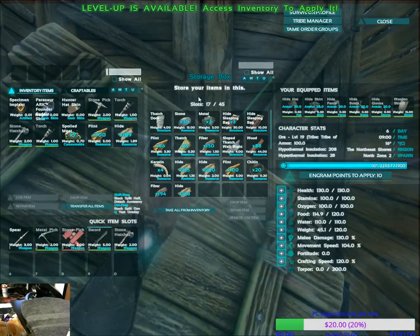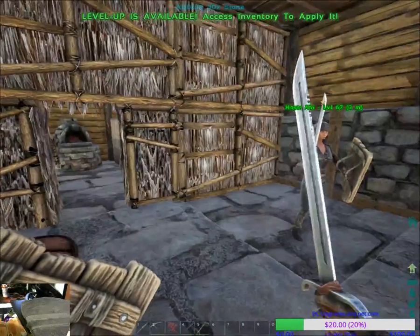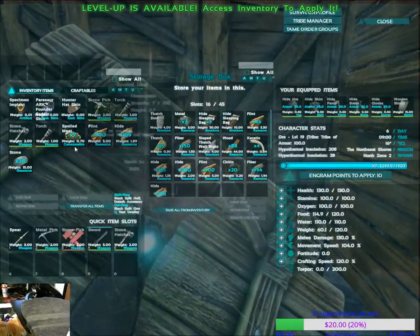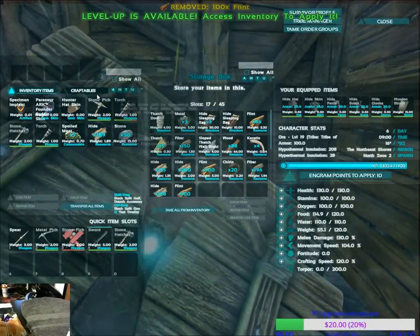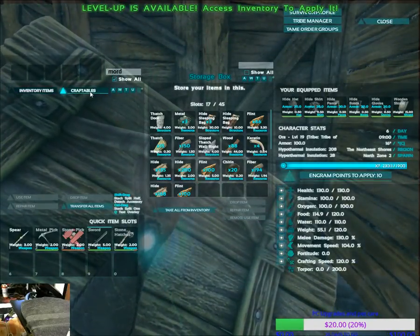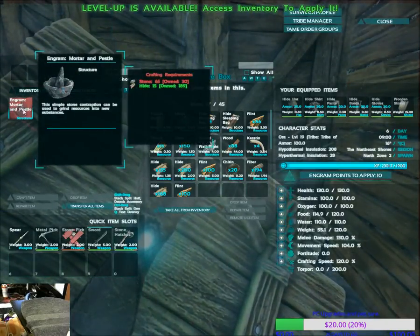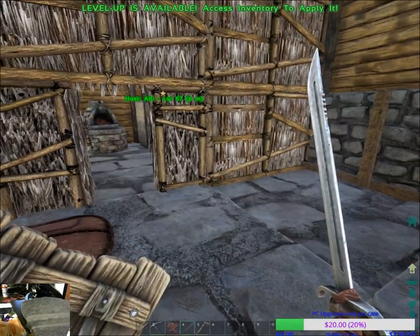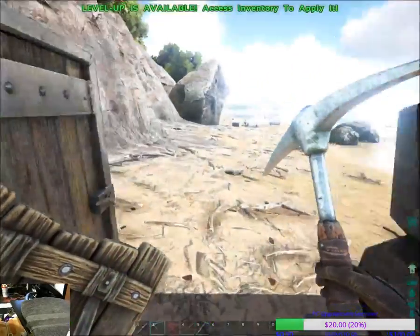So are you claiming this box — this closet — for your own? Yeah, probably be a good idea. That's fine. I don't have an issue using whatever is in here though. It's a big box, 45 capacity. There's no reason — I need stone, lots of stone. Oh my, that is a shiny pickaxe.